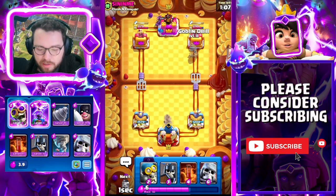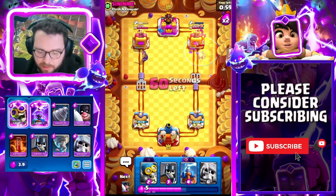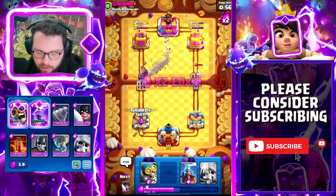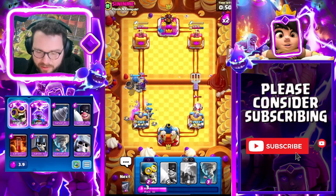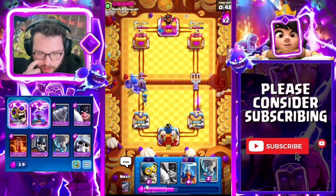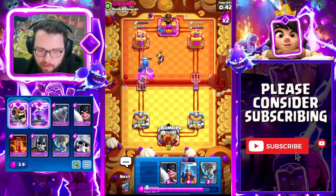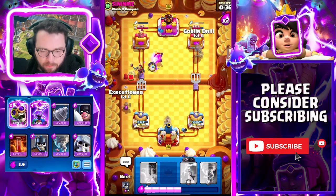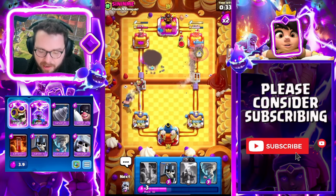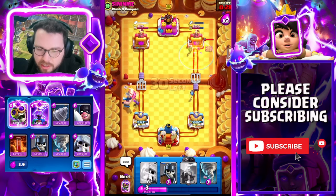He has evo knight — evo knight is really threatening against the dagger duchess, it just eats all her daggers. I'm going to poison this now because he played the ghost — I wasn't going to poison it but once he played the ghost I was like okay for sure. Going in for a giant skeleton. Arrows don't kill guards so our life is good — I can ignore that ghost in the opposite lane. He goes for executioner as well, so he's playing almost a similar concept to mine but with evo knight and ghost. Taking the poison here and we're going to officially switch into the lead.